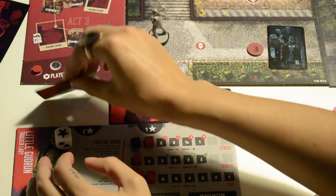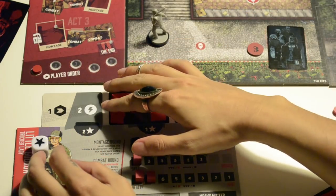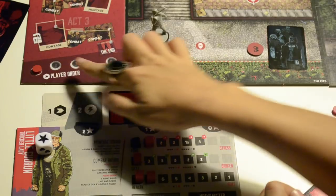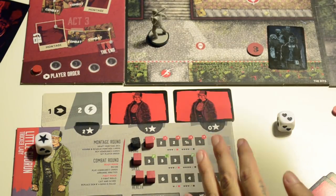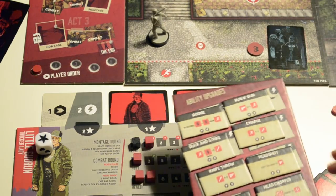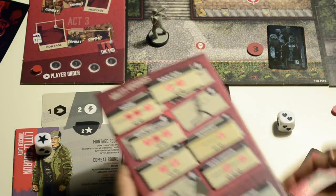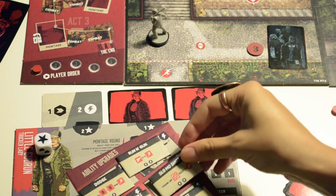Now everyone reveals their cards at the same time. The first one says I have two plus two — five points for upgrades with the wild boost. However, we have to consult the player order to see who goes first in buying ability upgrades. When my turn comes, I check them out and can buy up to five points of ability. Every time someone gets upgrades, replenish them with new ones from the upgrade pile.